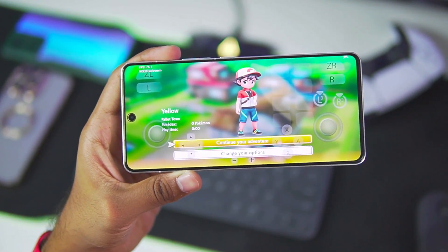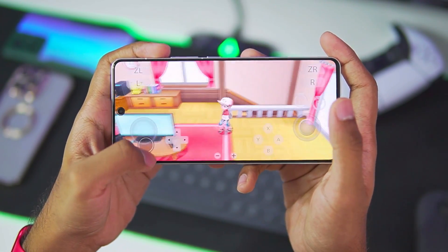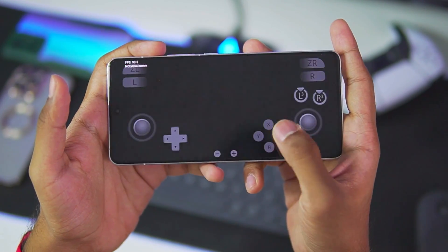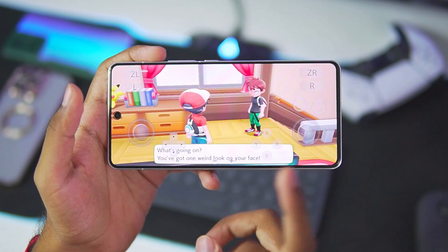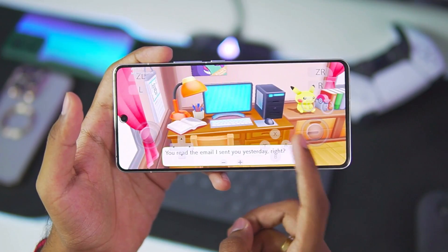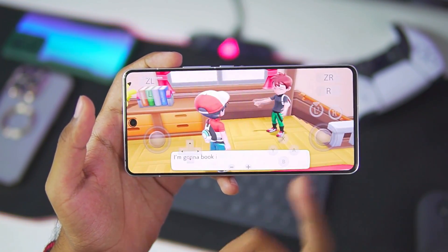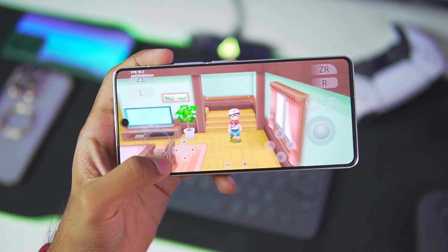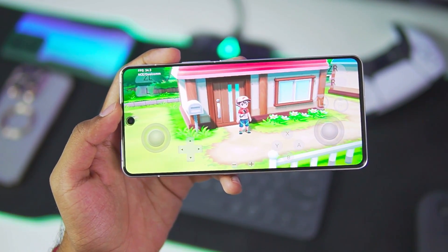We are getting about 90 fps inside the house and the texture quality is also pretty decent. The graphics quality is not as good as Egg NS emulator — Egg NS provides almost close to Nintendo Switch level of textures — but Egg NS emulator should not be used. I don't use it and I don't recommend it either, because it has a lot of ads and is shady overall.